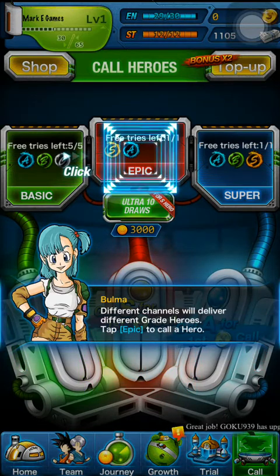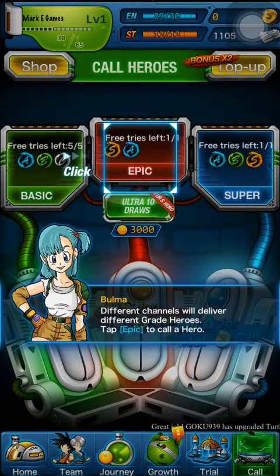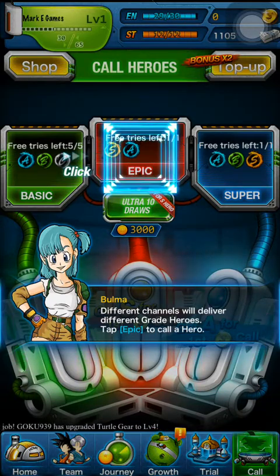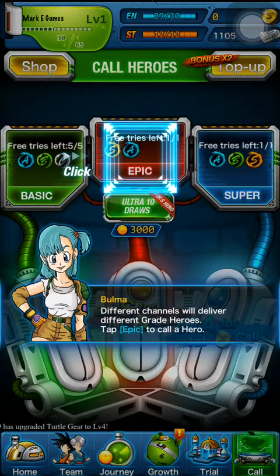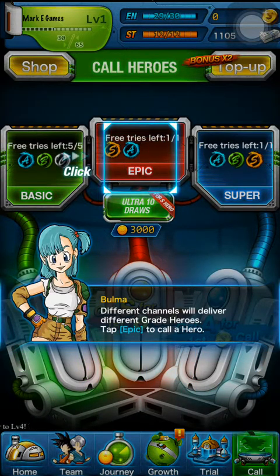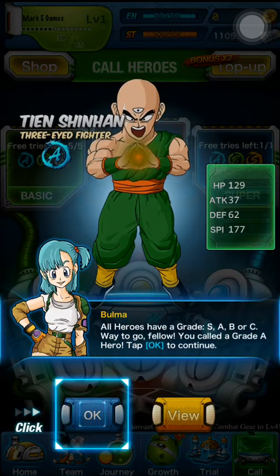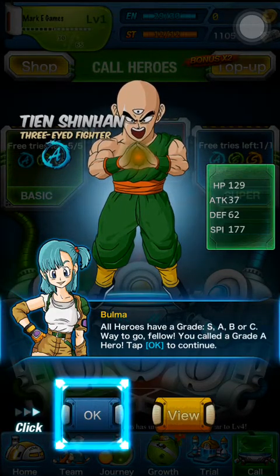Right here you can Call Heroes — this is where you get better heroes. From my experience, during the tutorial you will get one A hero and two B heroes. And if I'm not mistaken, they have a select pool of heroes you can get. For the A heroes at the start, you can get Future Trunks, Commie, King Piccolo, Gohan, and Tian Xinhan. Did I not predict that? So you get Tian Xinhan.